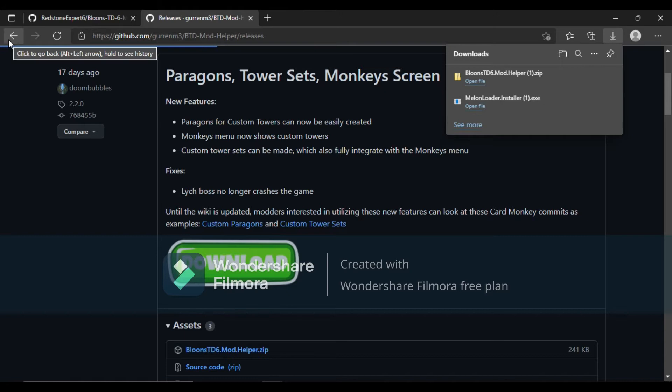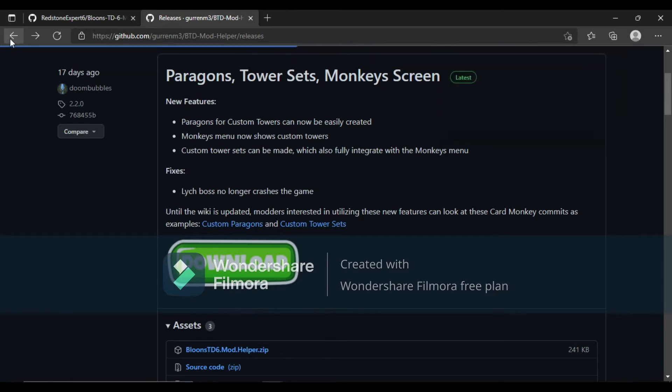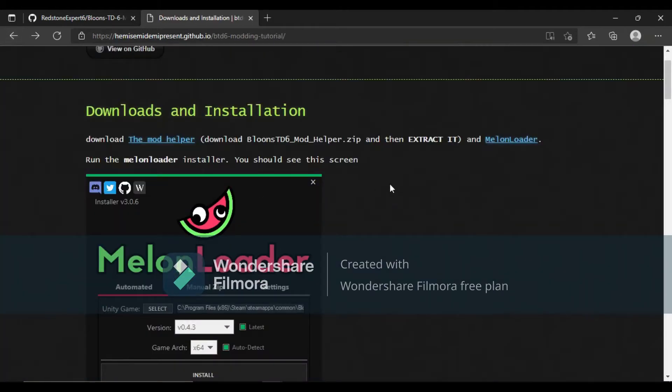In MelonLoader, you're going to extract it first, then tap on the exe file and open it up. Put in the directory of your BTD6, which I'll open up real quick.